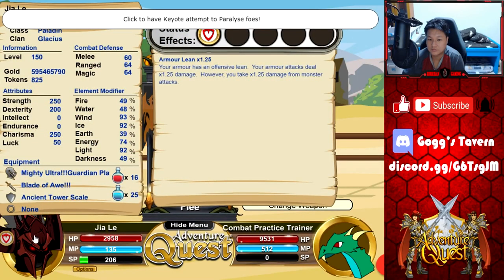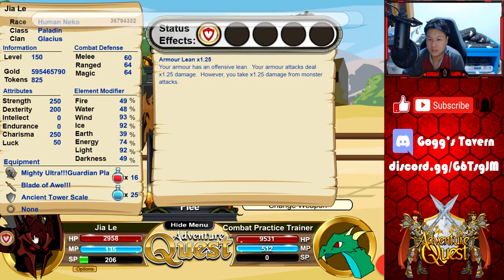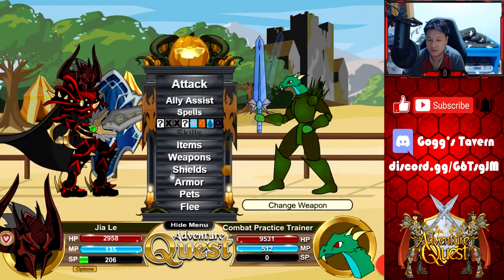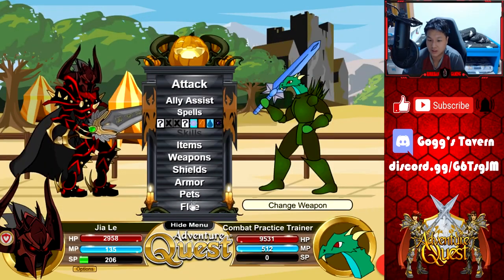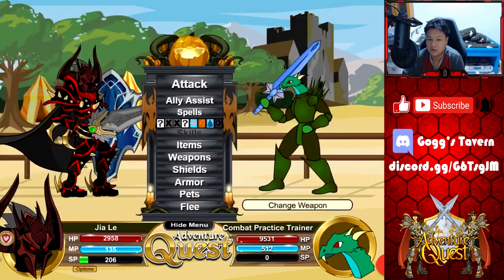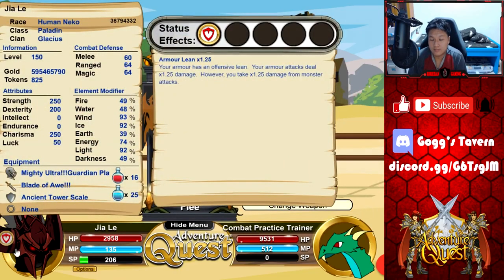Last but not least, for 2021's April Fool's event, I would recommend you go ahead and get the Ancient Tower shield. It is a water and ice compression shield and you can click on it to switch between defending the 2 elements. So if you want to use a utility shield and are looking for a compression shield, this is a great compression shield to use for water or ice element.